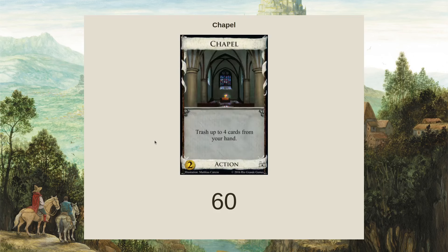Let's take a minute to talk about Chapel — base set, classic, big trasher. This is going to be almost game-defining whenever you see it, just because it says trash up to four cards from your hand. You want to open it because when you get to trash that quickly, you get really good deck acceleration where you need to put a little bit less draw into it.